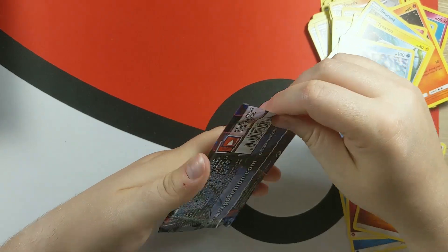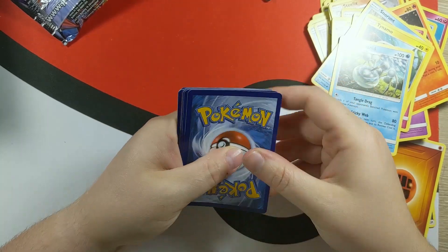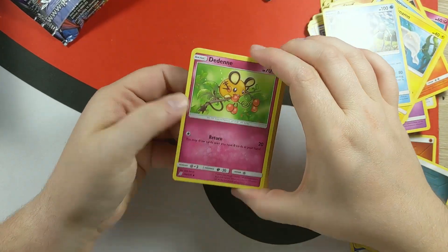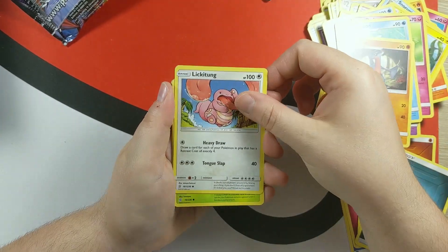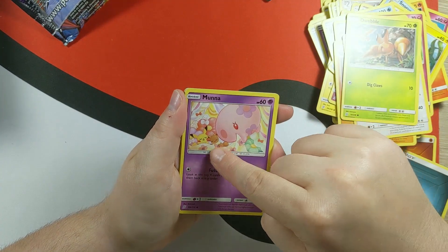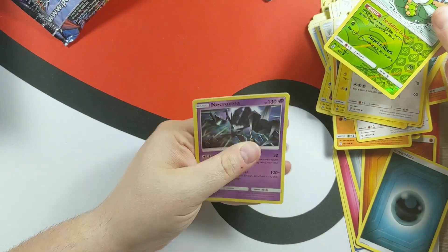This is the last pack of the blister. Guessing Fairy — would have been wrong either way. Cards: Beheeyem(?), Gloom, Lickitung — I said Gigabyte. Dwebble — that's what they used to call me. Munna. That pink thing looks like a very phallic shape. Pikachu, Bidoof — actually a pretty cool card. Necrozma.